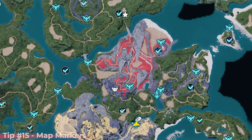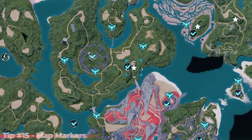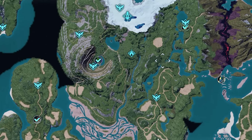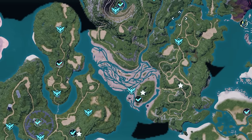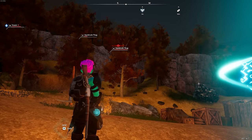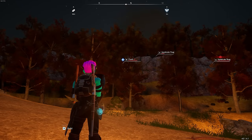I've also gotten into the habit of marking cave entrances on the map — you can see those star icons. I like to go back to caves occasionally for loot runs or to capture bosses, and it's a good habit to start marking them everywhere.